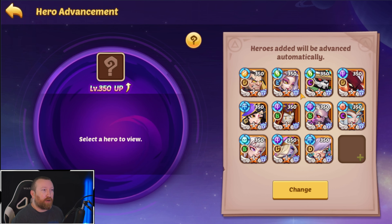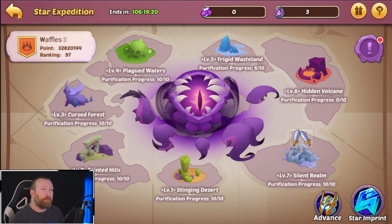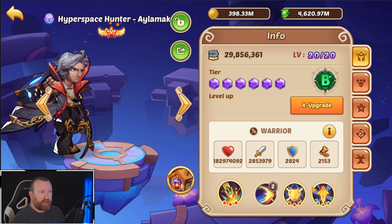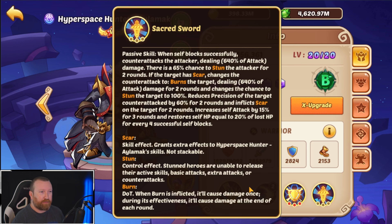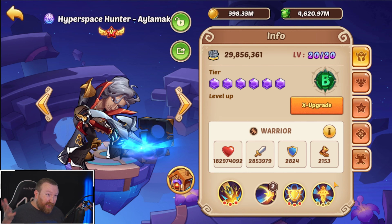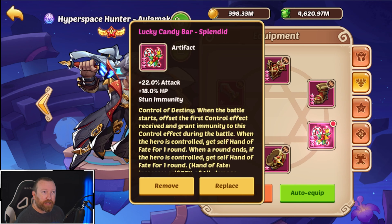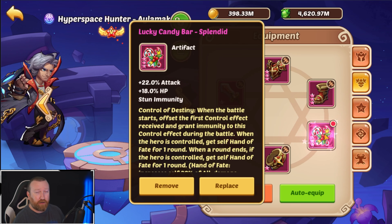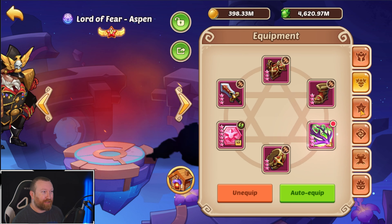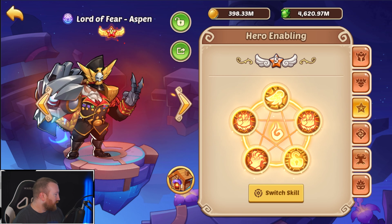Number one, we need to put a couple heroes into our hero advance — one of them being Olivia, the other one being Ignis, because they are going to be part of our team. The big thing we're going to try to see today: as far as I know his sublimation — the counter attack thing — has not been fixed, so we're not going to use him as a damage dealer. We're going to see if he can be a support hero, pretty much like a stand-in for Vessa if you decide to go for him instead. And we're going to be doing our big daddy damage build with our Lord of Fear Aspen.